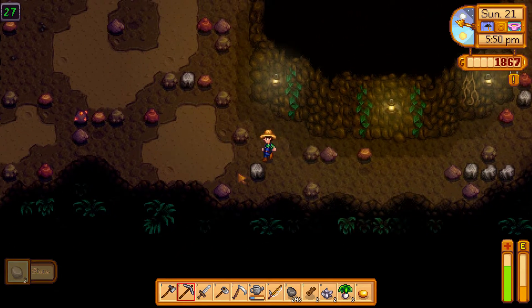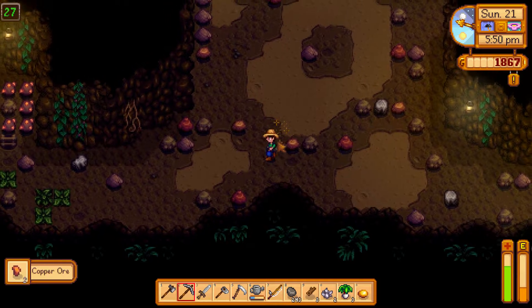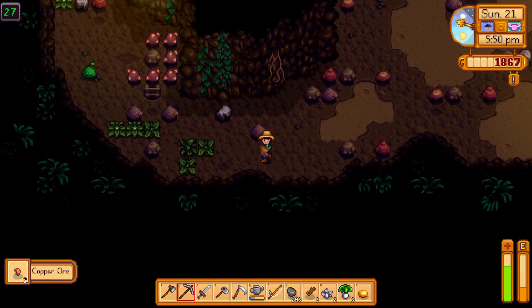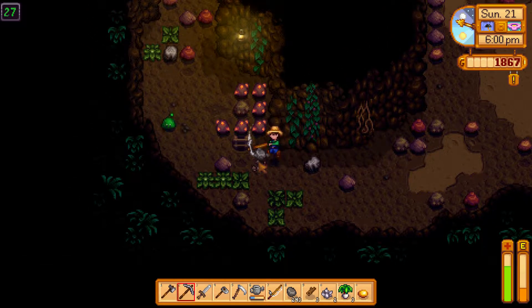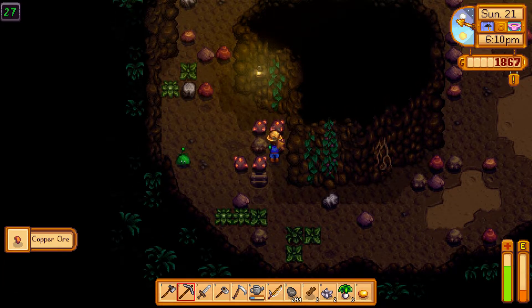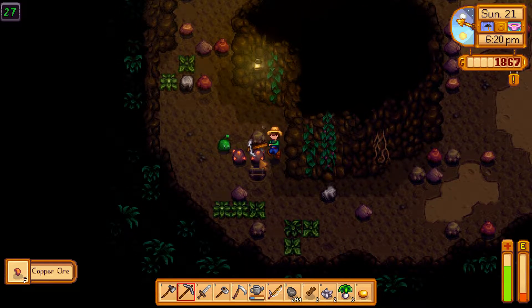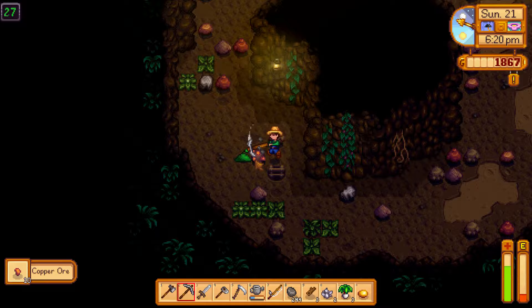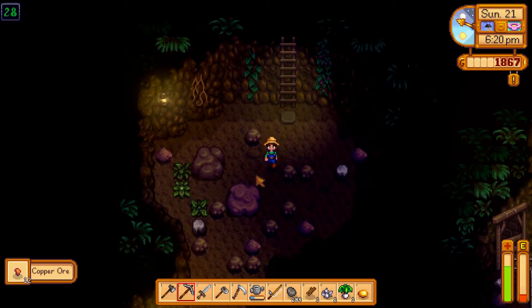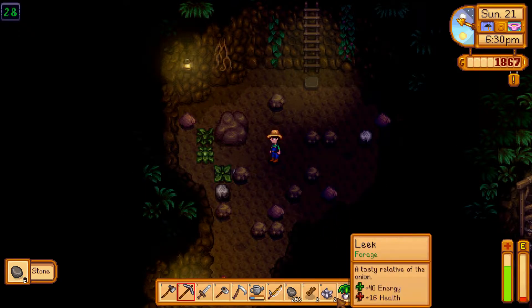Down to level 30. There's a ladder already here — interesting. Getting lots of copper. We're going to have enough copper here to upgrade our weapons and everything — it's going to be absolutely fantastic. Down we go, get some more rocks, more stone. I am running out of energy very quickly.